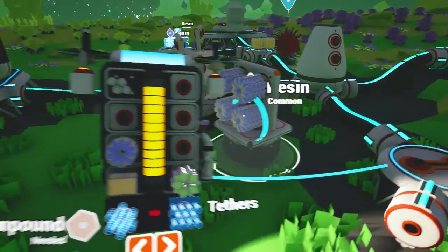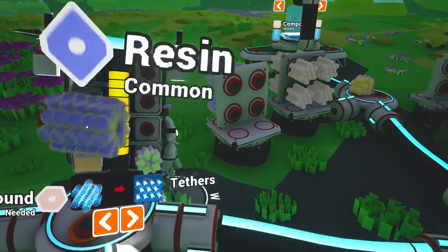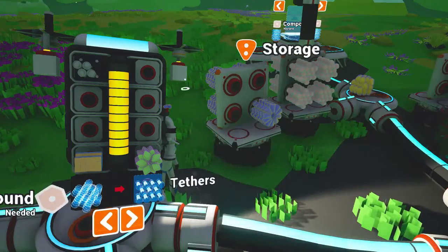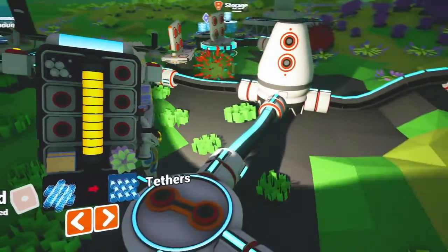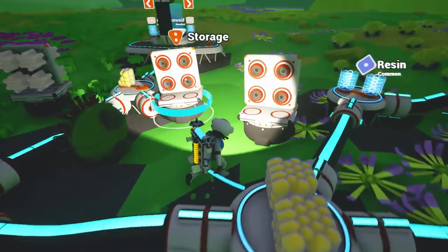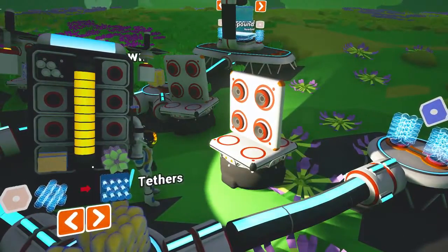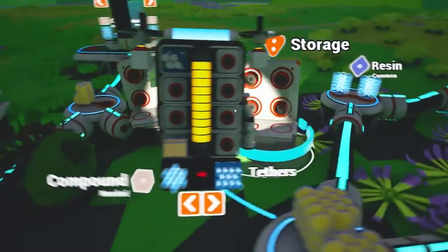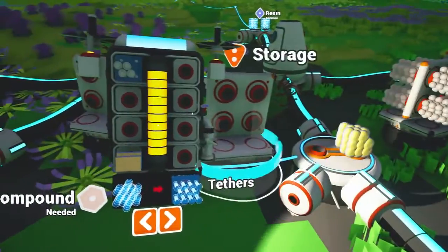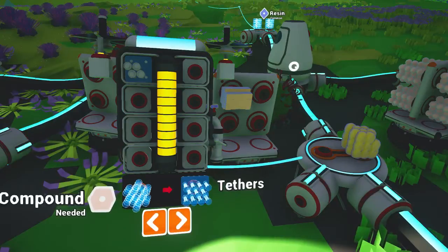That storage slot can be for compound and this one can be for resin. What I'm doing is building up loads of resources so I can make some more of the machines and stuff. I need to get organic and copper as well, so let's place them in this storage for now. Organic can go on that side and the copper can go on that side. Okay, let's go get some aluminium.